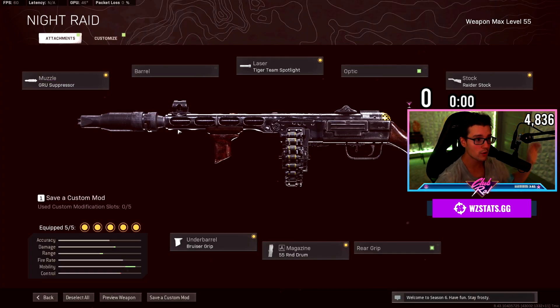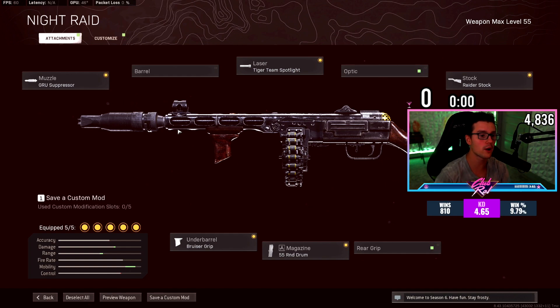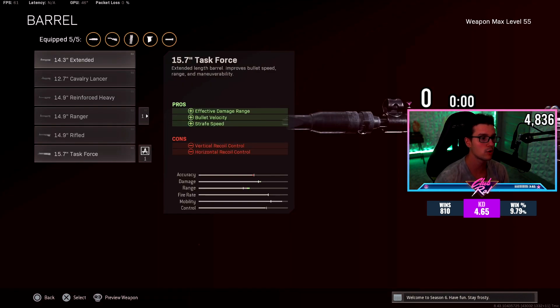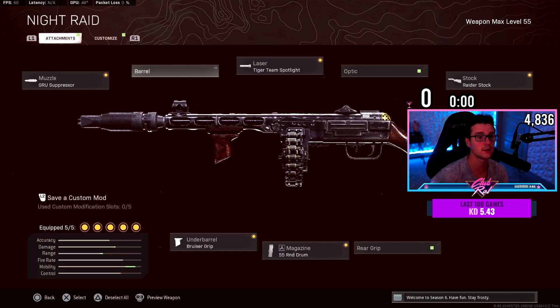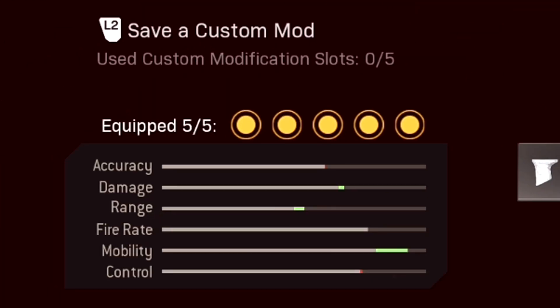Let me show you the class. We're going to use Groove Suppressor, no barrel — that is the key to having no recoil on this build. If you throw a barrel on you're going to get vertical and horizontal recoil, you do not want that. Take that off, put on Tiger Team, Raider Stock, 55 rounds, and Bruiser Grip.